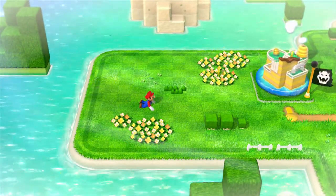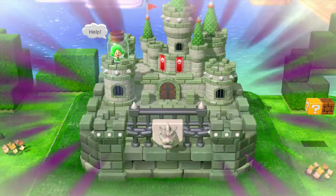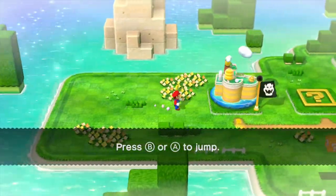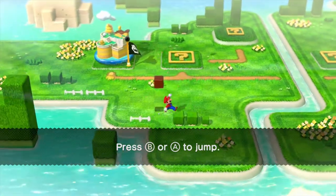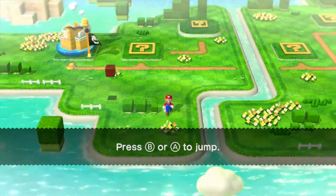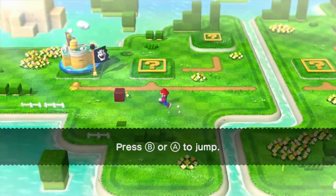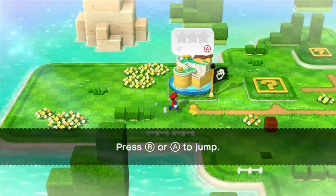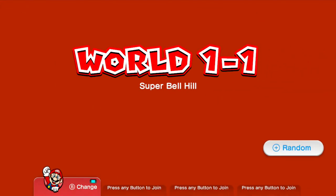And man, this looks a lot like Kirby Star Allies. Well actually, it'd be the other way around because this game came first, but detail! Yeah, you can actually walk around the world map, just like in Kirby's. Look around, grab some coins at places, because why not? But anyway, you can see basically where there's things twinkling around there. Let's go ahead and pop ourselves into World 1-1, the Super Bell Hill!